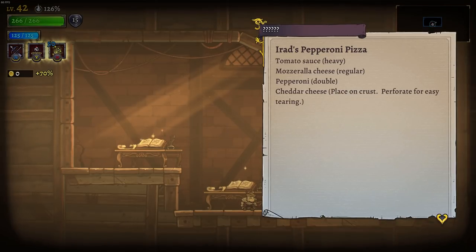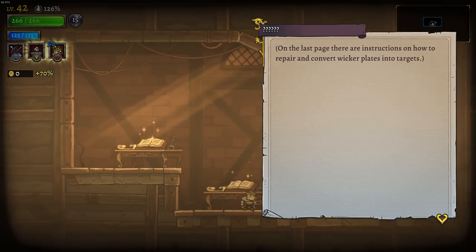I read pepperoni pizza: tomato sauce, heavy mozzarella cheese, regular pepperoni, double that serving, cheddar cheese — place on the crust and perforate for easy tearing. Wow, very specific. On the last page, there are instructions on how to repair and convert wicker plates into targets.